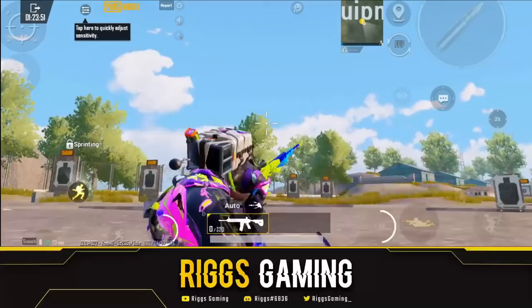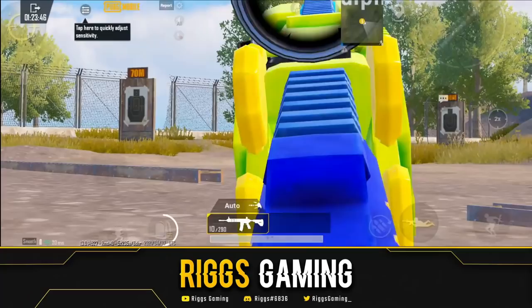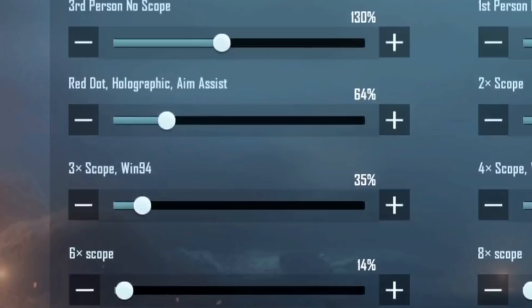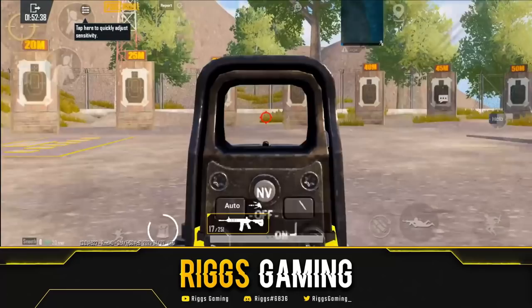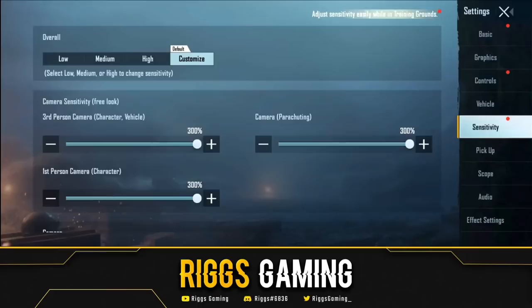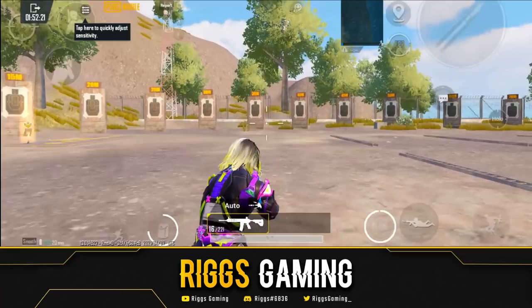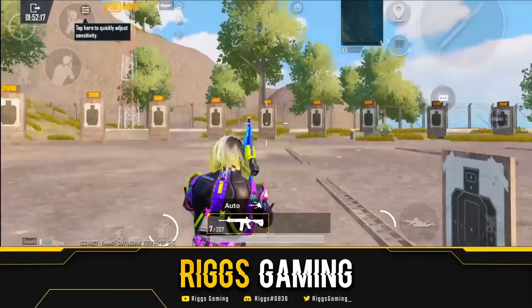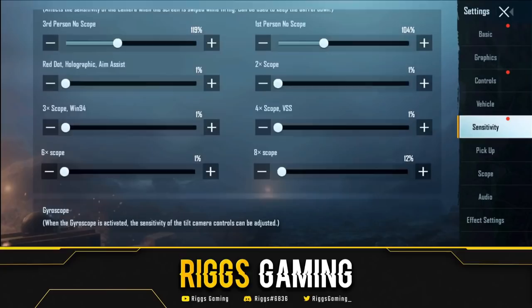For example, say you have a 2x and you put the sensitivity all the way to 300 — the very second you fire that weapon, the barrel is going to go all the way to the ground. Clearly that's way too sensitive. On the other extreme, if you set it to 1%, when you fire, the barrel will just keep going up no matter how hard you pull your thumb down on the screen. You won't be able to control it.